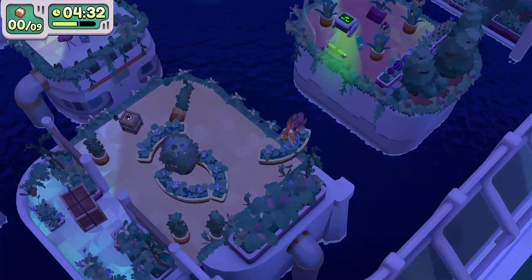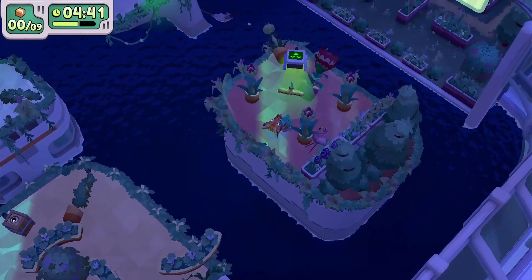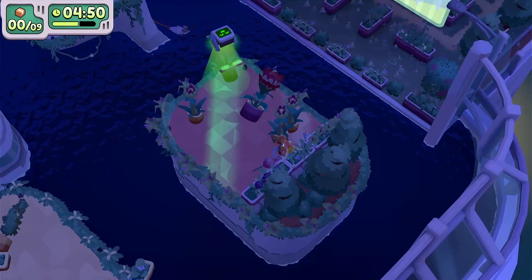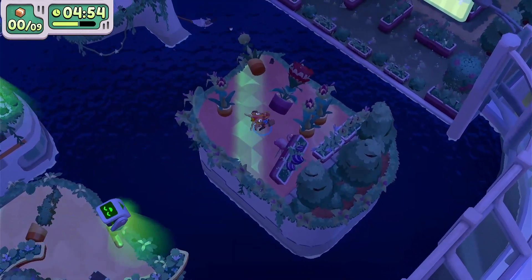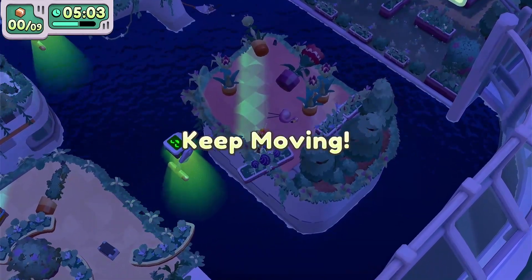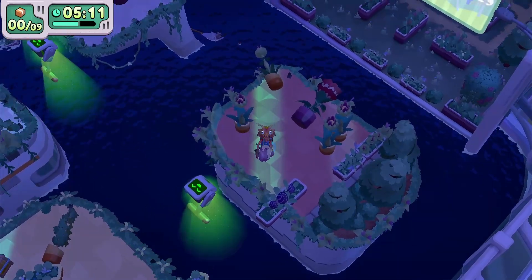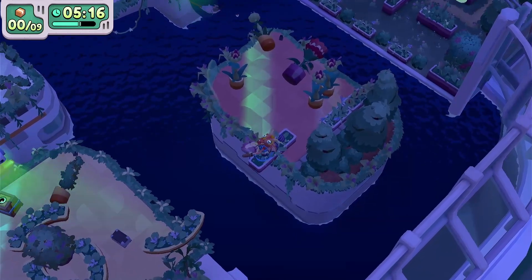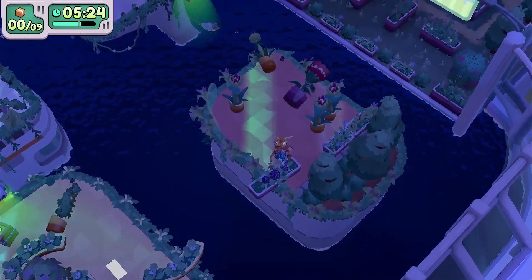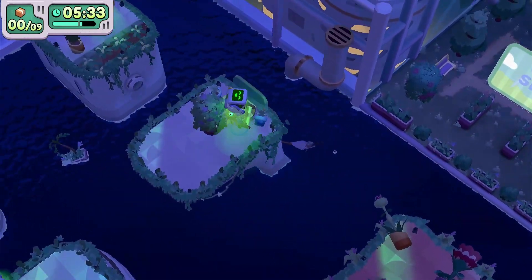We're not going for the pro time on this one just because you have to take your time throwing everything. We'll have to do this level twice. Jump and throw, grab the drone, get the last box — we can jump and throw that one. We'll get this other planter lined up to use as a plank and get that flamingo out from underneath. You don't want to take any chances because any wrong move and the flamingo or planter can fall off.